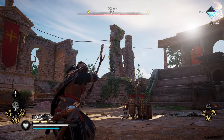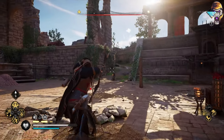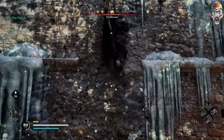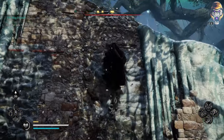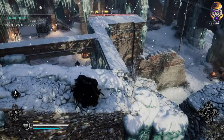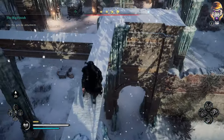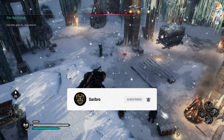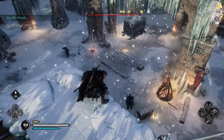Welcome back to Assassin's Creed Valhalla. Today I will be going over all of the Drangir locations for you to find, which total 6, so hopefully you can complete those mysteries or unlock some of the unique runes that are in the game. If you find this video helpful, leaving a like and subscribing would be very much appreciated. Now let's get started.